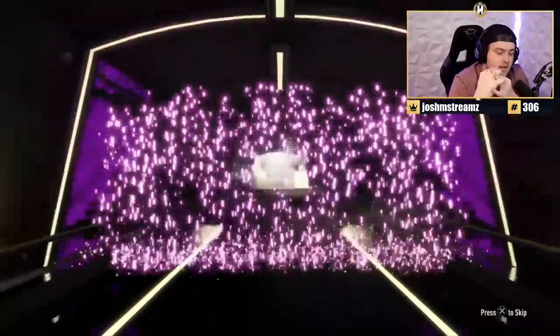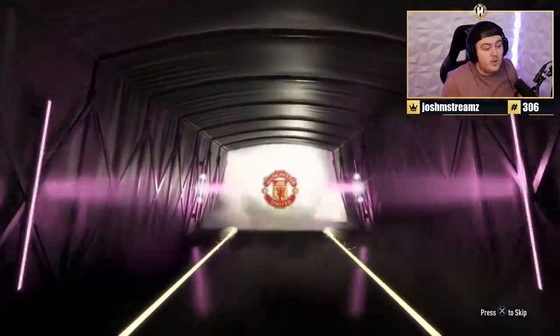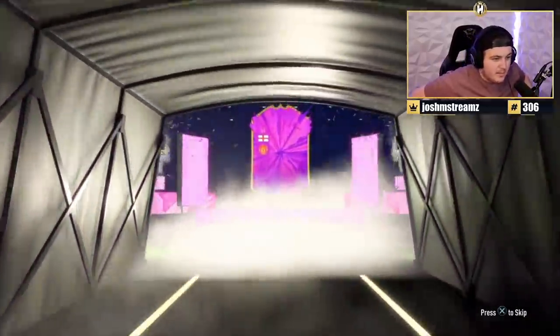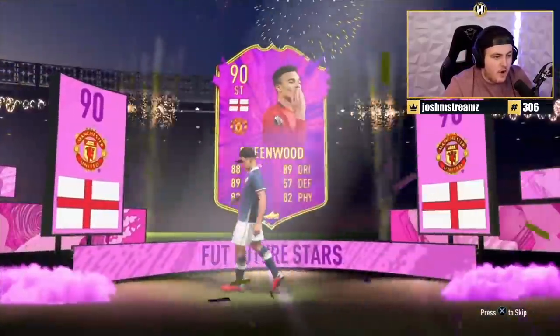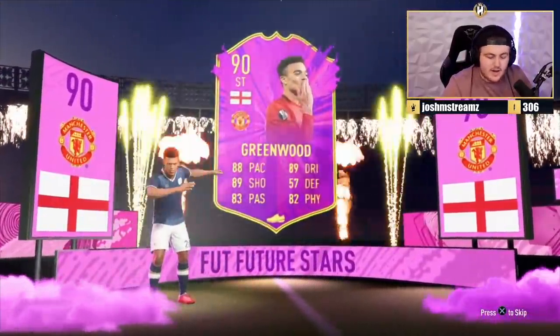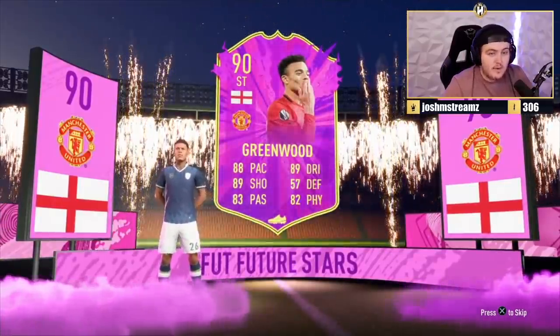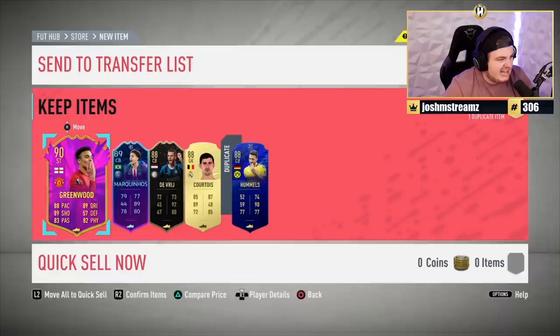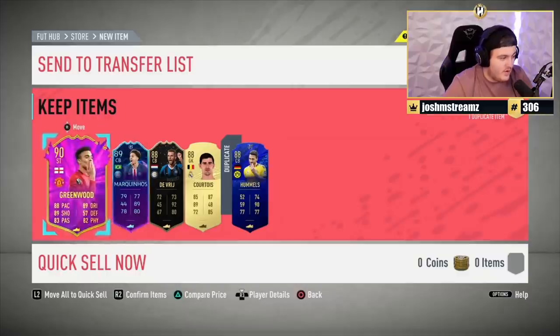Ruben's 88-plus 5 rare pack — it's probably going to be fodder. We get Future Stars — English — Mason Greenwood again, best youngster in the Prem. I genuinely back Greenwood to be the best young talent in the Premier League right now. Good fodder for an icon pack but nothing fantastic overall.